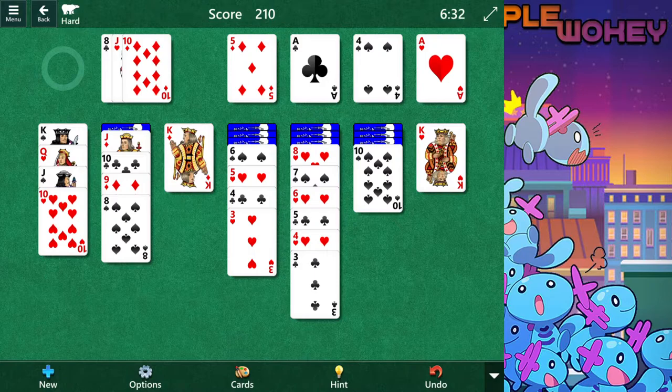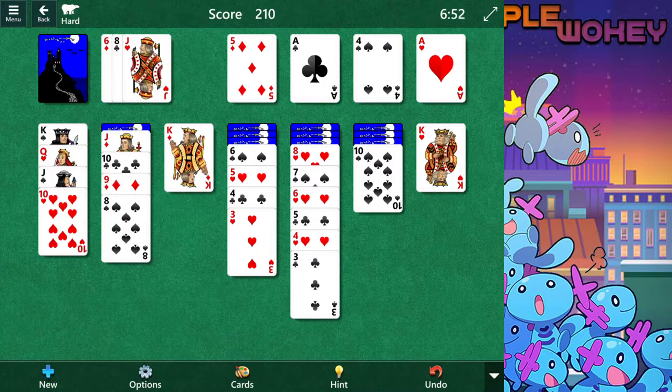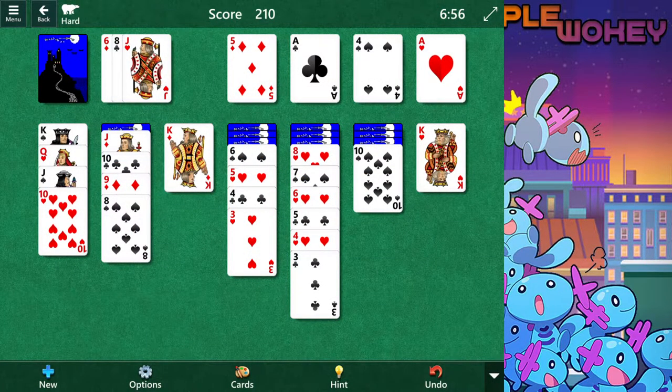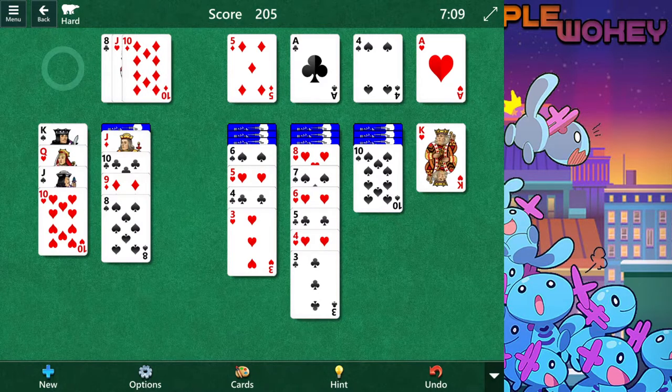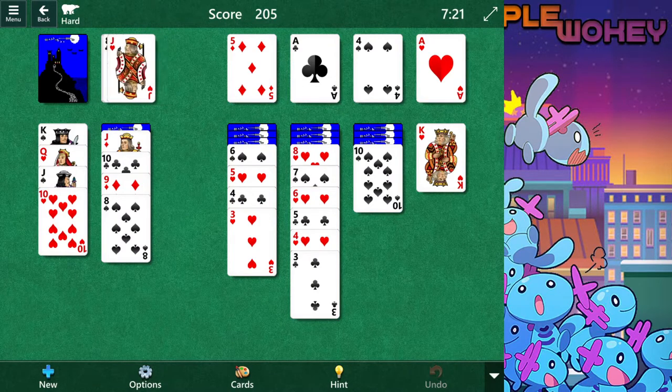Ten. Six — that's insane that there's nowhere for it to go. Red J — Nooo! Undo last move. I had to go back to putting down the king. I had to go back in time for this one. C6. Nothing. Eight — I need a nine. What? Damn it. I lost.